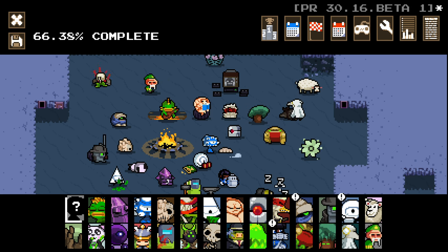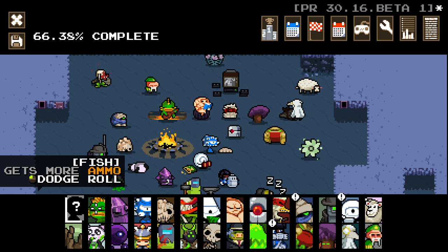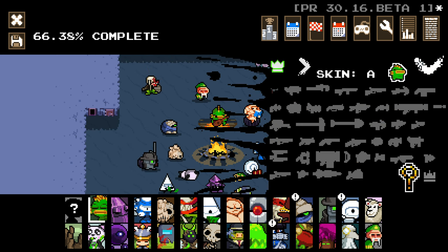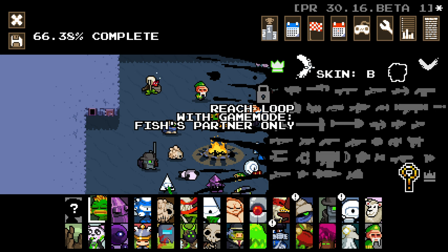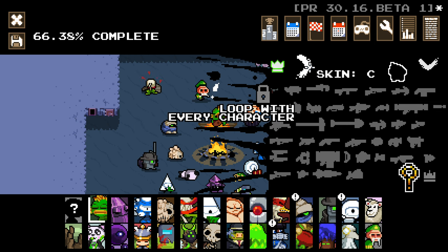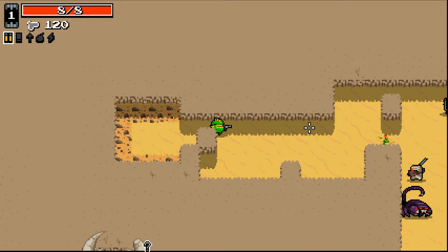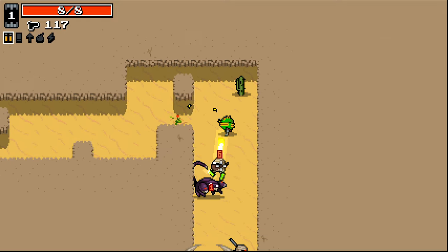Hello everybody and welcome back to some more Nuclear Throne Ultra mod. We are jumping in again today and I don't know who to play as. Maybe we'll go back to some of the earlier characters that we haven't played in a little while. Let's just go as Fish — it's been some time. We haven't even unlocked anything for Fish. What's our B-skin? Reach loop with Fish, partner only, and loop with every character. Let's just jump in and have some more good old nuclear fun.